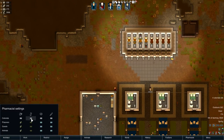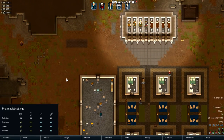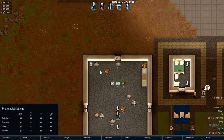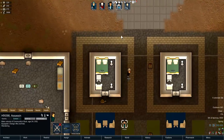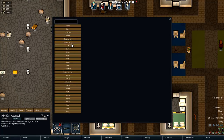Although it shows a Glitterworld medicine icon, it'll actually take the best medicine it can find — so if you have a mod, for example, it'll take the best medicine from that mod. Every medicine has a medical potency amount which determines how strong the medicine is and how decent the treatment will be.